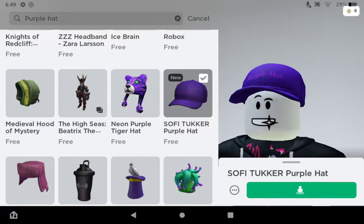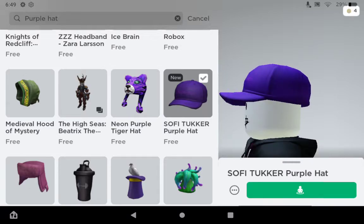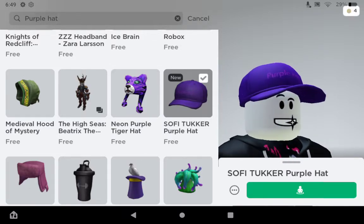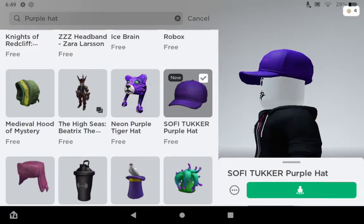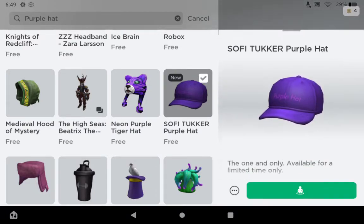So guys, there's a new free hat on Roblox you can just get on the catalog. Something tells me this is purple — I'm not sure what's giving it away — but you can just get this on the Roblox website for free if you want it, only for a limited time.